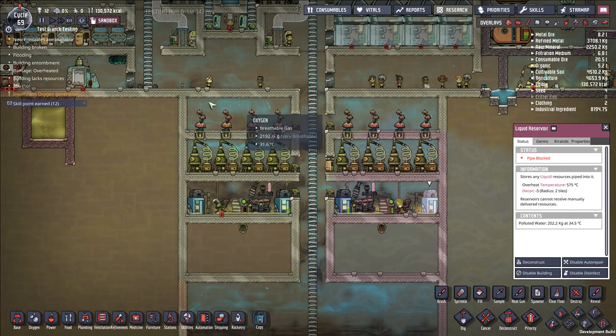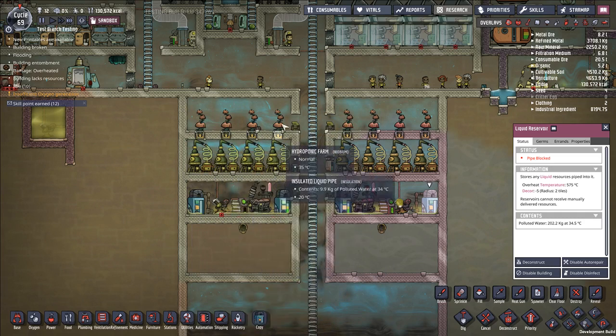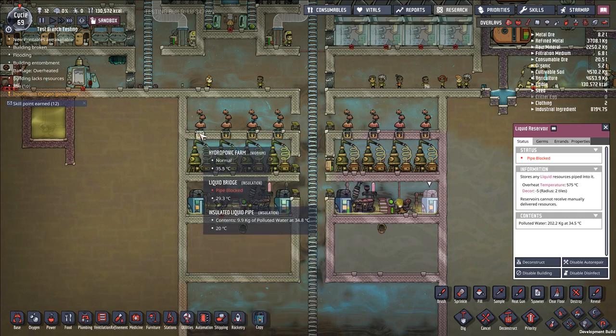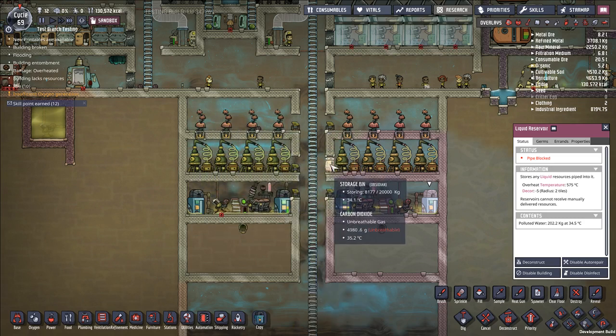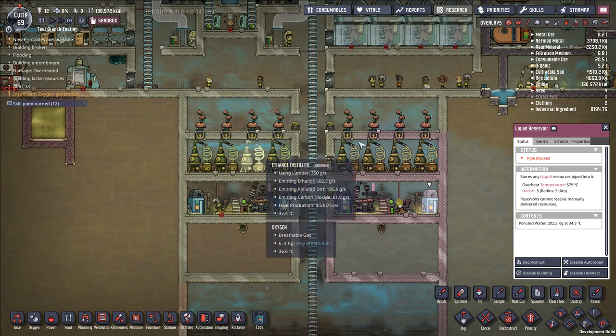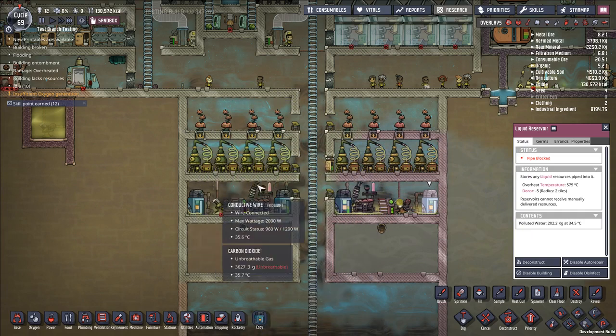This is insanely strong. This little setup does not take much duplicant labor to manage. The duplicants will come by, deliver some phosphorite — which is one of the inputs and really easy to get — harvest the trees, move the lumber to a storage bin and then to the ethanol distillers. You can have just a couple of farmers running a lot of trees in your system, and it's going to net you a ton of great stuff.